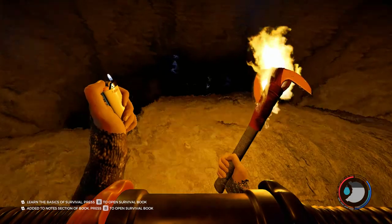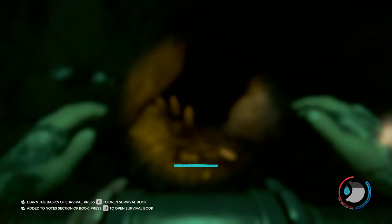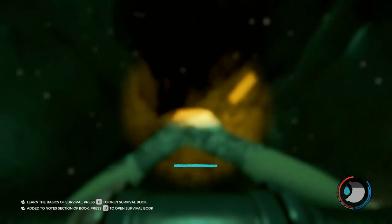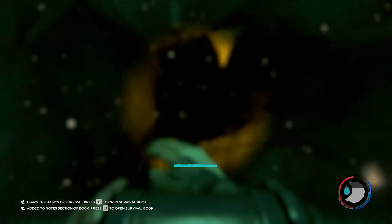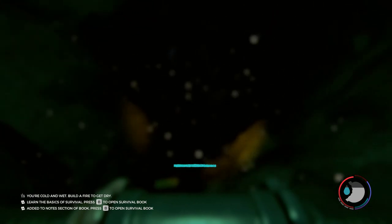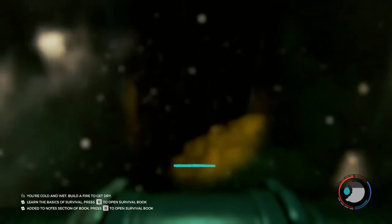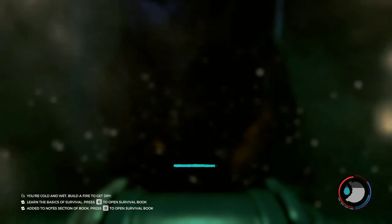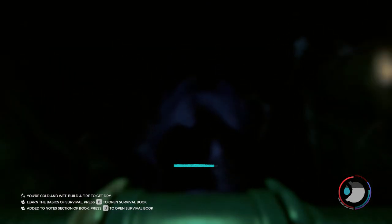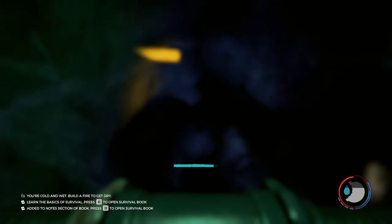We're going to equip the rebreather and go diving. This is pretty easy to swim with. Without the rebreather you won't be able to see anything. We're just going to keep going forward — it will eventually force us to go up when we reach the location. I can see the surface, so I'm going to start swimming up. Yep, there's the floating legs and wonderful stuff.